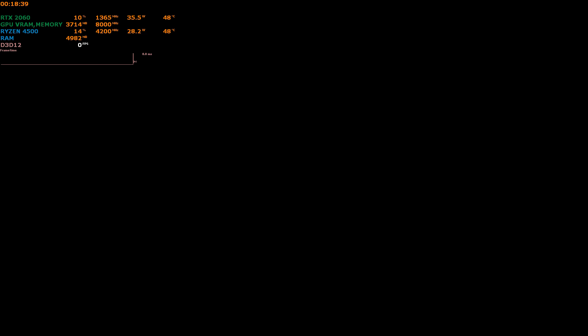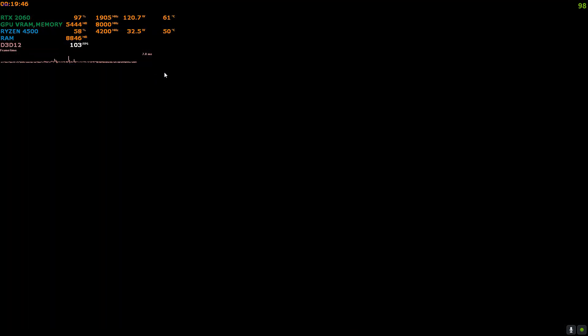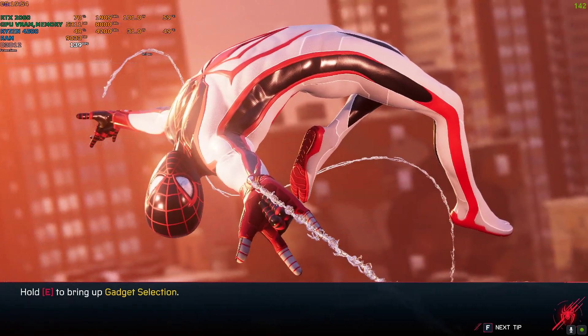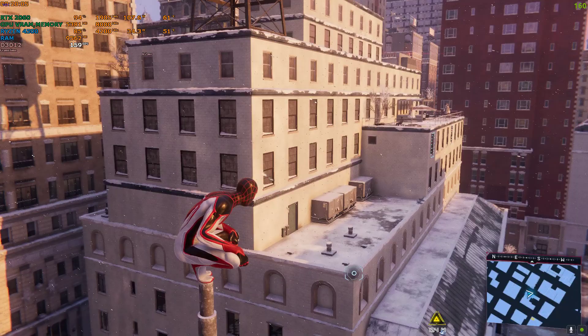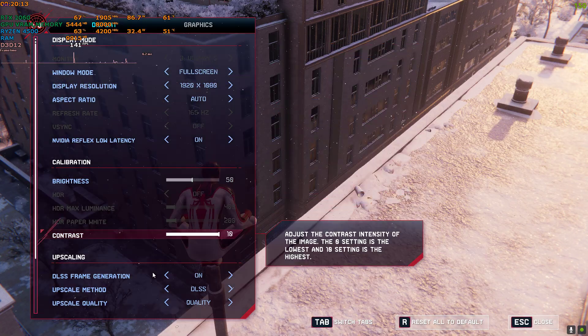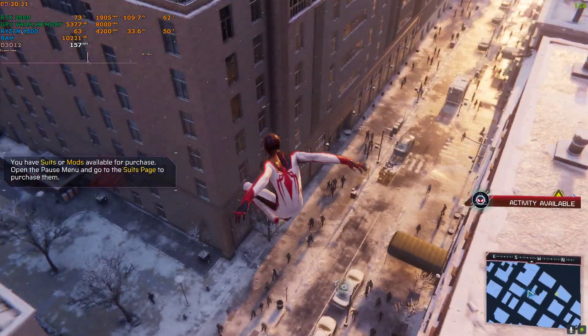Okay, there we go. The hood is flickering a little bit — that's common for every FSR3 mod. Now we're back in the game and as you can see this mod is already working. The FPS is around 150 to 160; previously it was around 70 to 80. I'm going to go to settings and show you — as you can see, DLSS frame generation is working, upscaling method is DLSS on quality. I'm going to show you the FPS test.